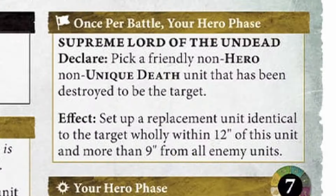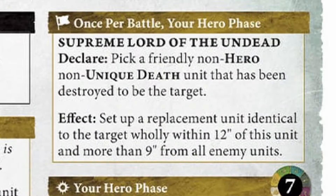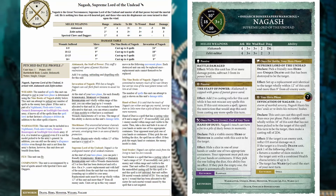The Supreme Lord of Undead is a once-per-battle ability now, but no roll is needed anymore — you just get to use it. It has no restrictions on unit size or health, just says it can't be a hero or a unique unit. That unit can be resurrected and placed, then moved right away in the movement phase. So you have a way more powerful ability, but it can only be used one time per the entire battle — less restrictions but way more power and usability.